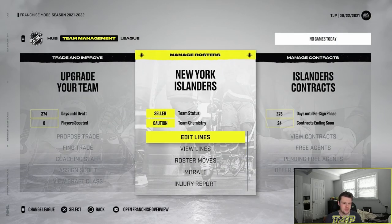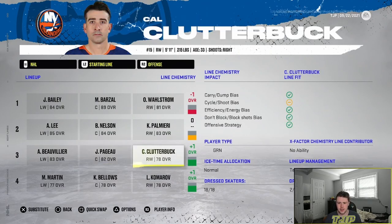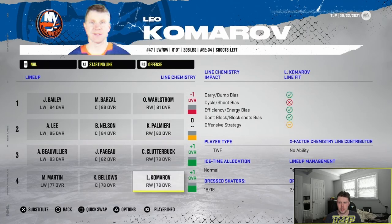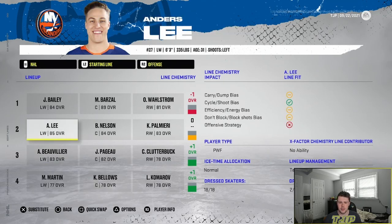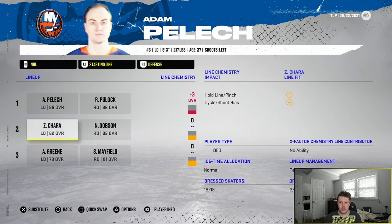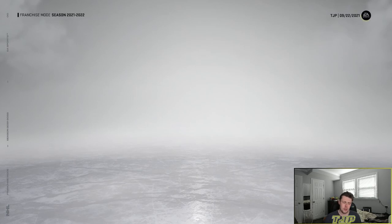Looking at the lineup, we probably wouldn't mind upgrading the right winger position — that's where we're a little thin. Maybe look for a right winger upgrade there. Might also want to see about a left defenseman — a little bit better there. Andy Greene is also 38, so if I could get someone as an upgrade there, that'd be nice. Let's see what trades I can find for right wingers and left defenders.